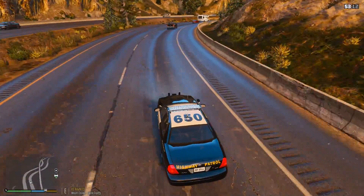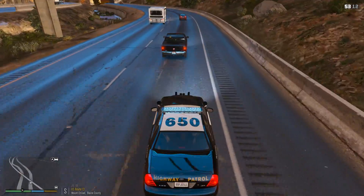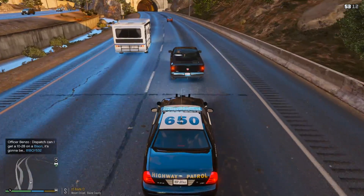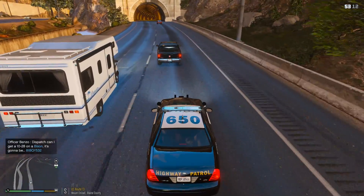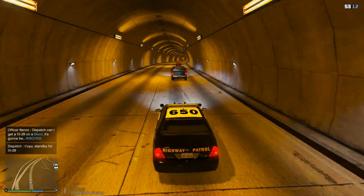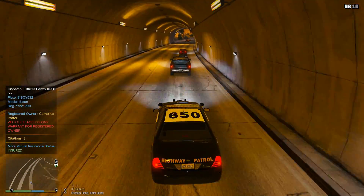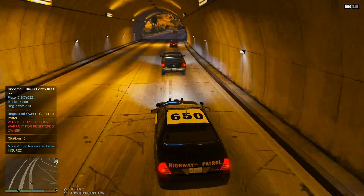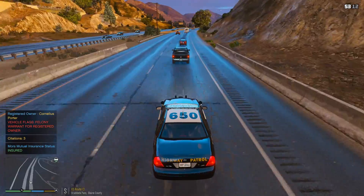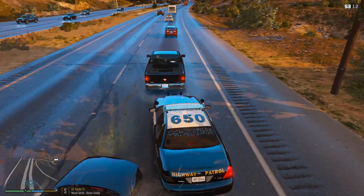We got a vehicle that just hit 70 on my radar — we're going to pull him over. Actually we're going to do a quick plate check here. 311 dispatch, need to get a plate check on a Bison, it's going to be 8-1-Boy-Queen-Young 532, East US Route 13.